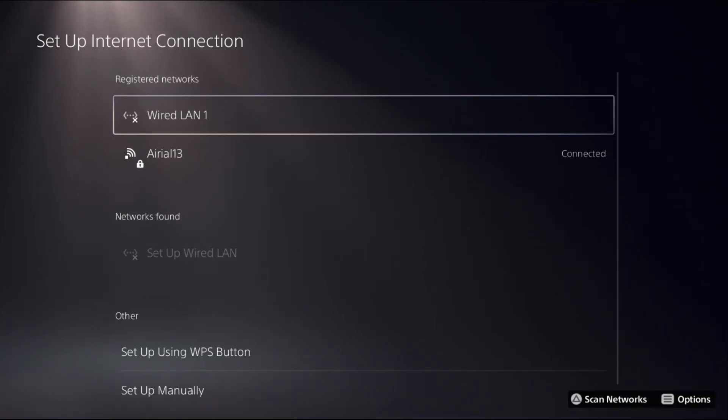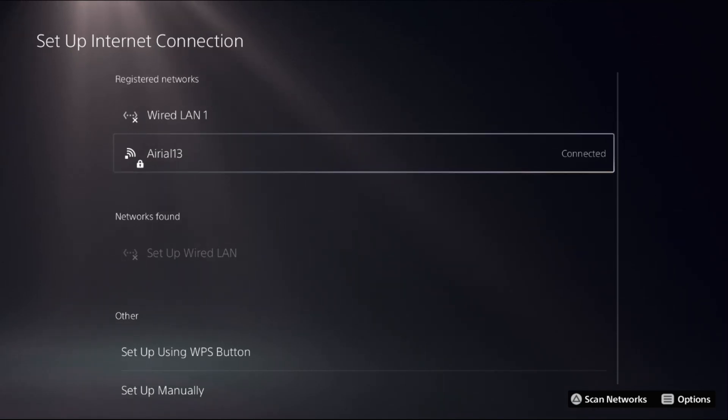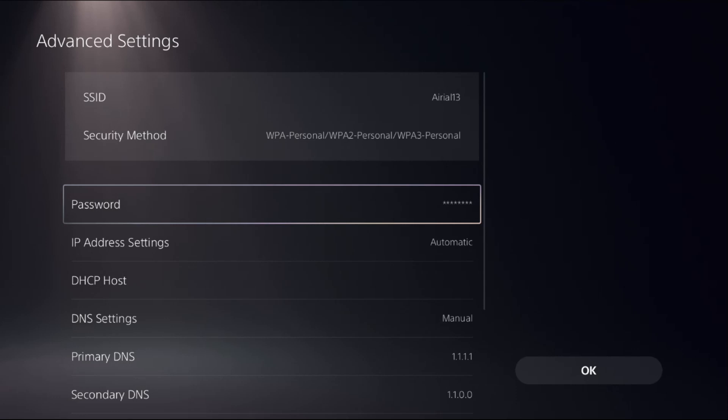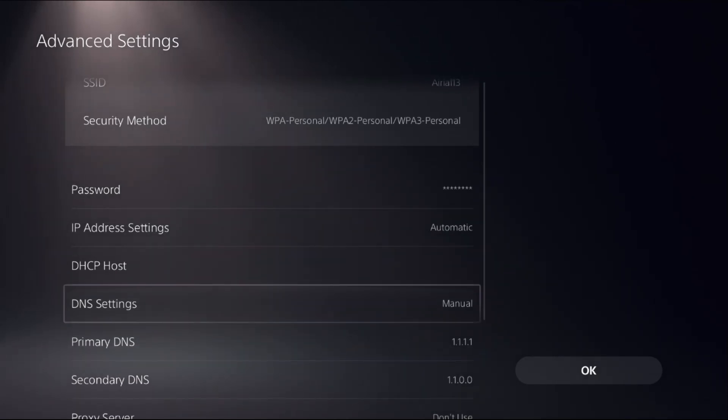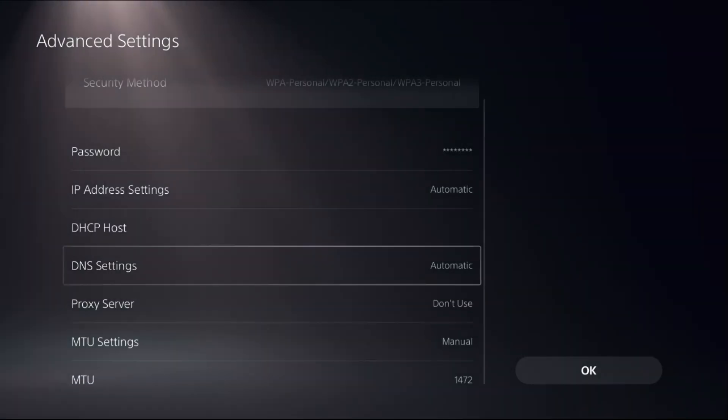Once you are here, select your registered network — it can be a wired or Wi-Fi connection. Press the Options button on your controller to access Advanced Settings, then access DNS settings. We need to set DNS settings to Manual, because if you select Automatic you can't access the primary and secondary DNS options.